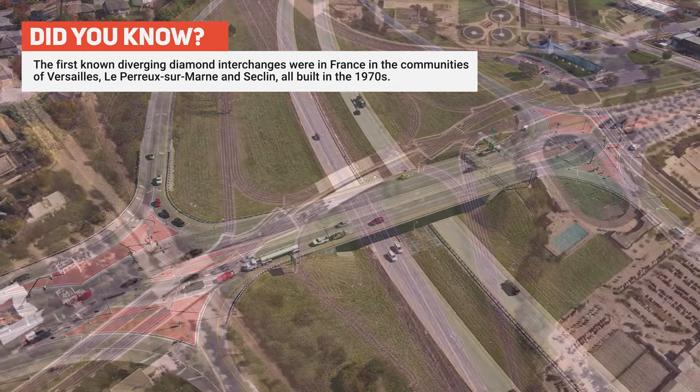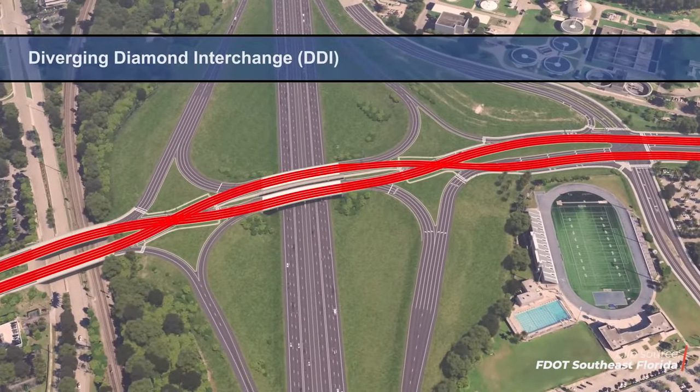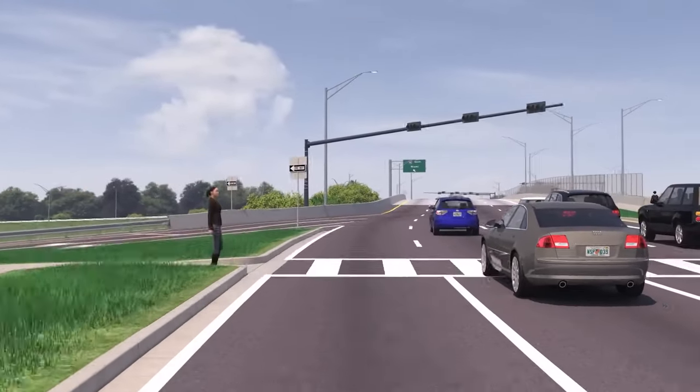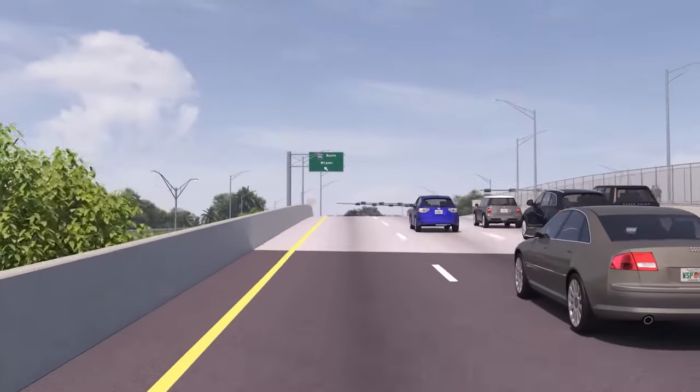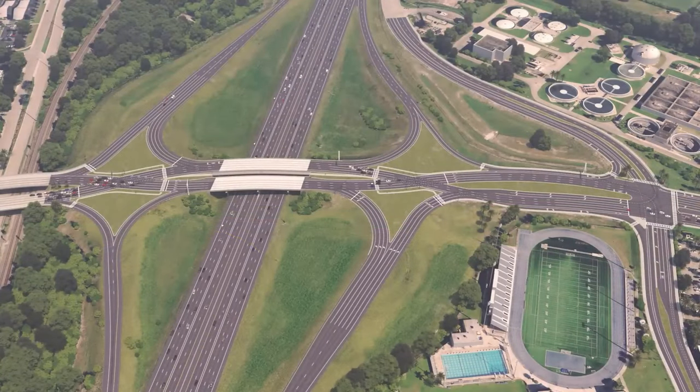Now let's talk about what sets the DDI apart. The first thing you'll notice is its unique crisscross layout that enhances safety by reducing the number of conflict points where vehicles might collide. It's like the crossing guard of interchanges, helping everyone get where they need to go without any fuss. This also contributes to its growing popularity, especially in areas focused on improving road safety.